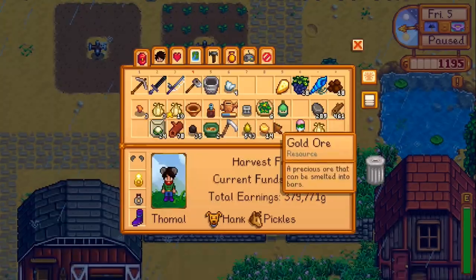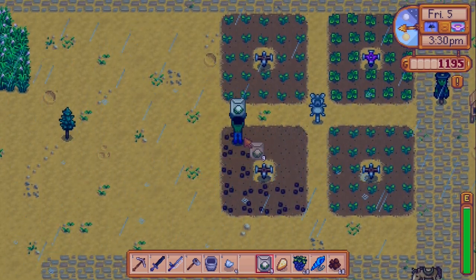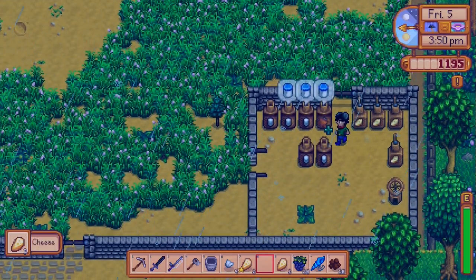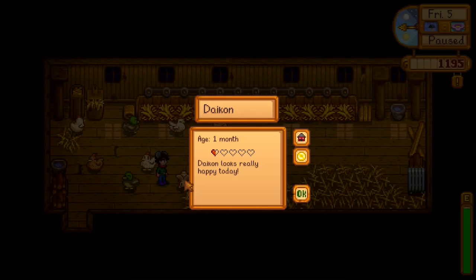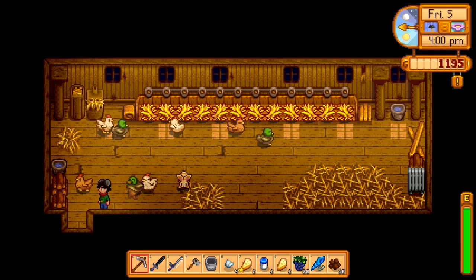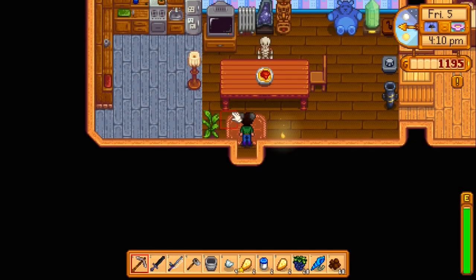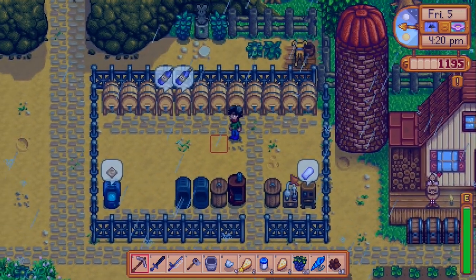Let's collect everything and get some cauliflower planted. I need to make more iridium sprinklers. Let's grab our stuff — everyone in here is happy. Daikon, one day you'll be happy enough to drop some feet for me. Radish is still only two hearts. Well, it doesn't matter — we got the duck feather. Time for bed. Once we start making more money I think we're just going to buy wood outright, since we only need about another hundred.